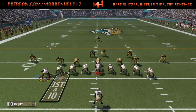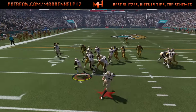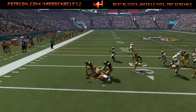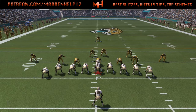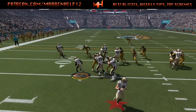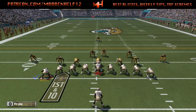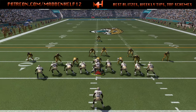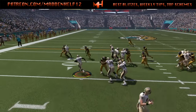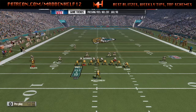Besides the ridiculous block sheds this year, watch number 86 — he should block that guy right in front of him, but he lets him come straight through untouched. The whole point is 86 should get off that block, go to the next level, and that should be a great run down the sideline one-on-one with the safety. But 86 doesn't make his proper block. The block sheds are ridiculous this year — really hard to run the ball against them.